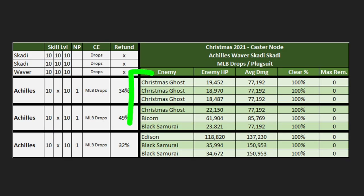Our node for the casters is going to be the standard 3-3-3 layout. You guys aren't going to have to worry about too much — only Edison is really going to be a hurdle, and he's going to be at 118k. A lot of you guys should be easily able to overcome that with a significant amount of buffs, but as always we're going to be concerned with trying to do 6CE comps.